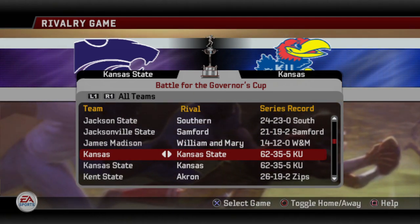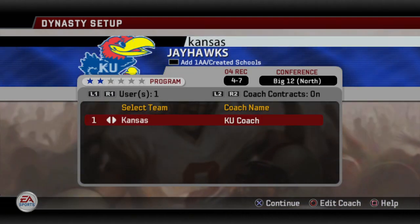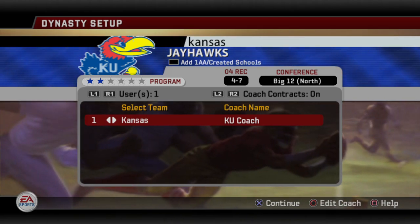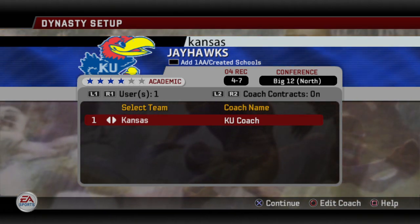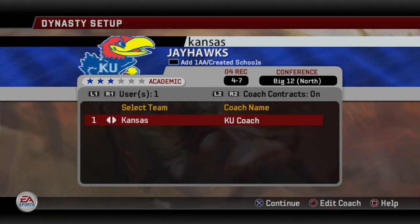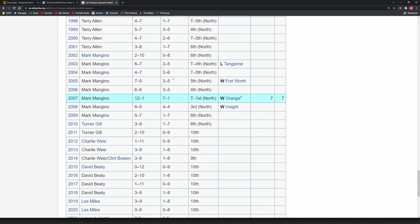Here we have Kansas rivals. They have Missouri as their default — it's the Border Showdown — and then it's against Kansas State, which is natural being in the home state. This is the battle for the Governor's Cup, so keep that in mind for future schedules if you're going to run Kansas in a dynasty. They are a four-star academic school and a two-star program prestige. Looking at their history, this is the 2005 season, right in the middle of the Mark Mangino era. Before that you had four and seven, six and seven, then two and ten. But then they went seven and five, started turning things around, then six and six, and then their amazing 2007 season going 12-1 before things started teetering off.